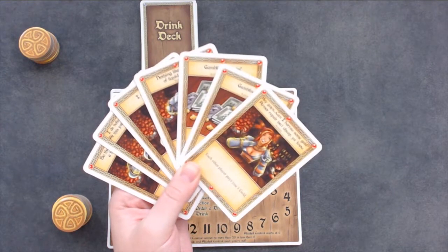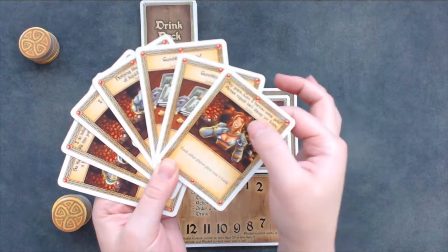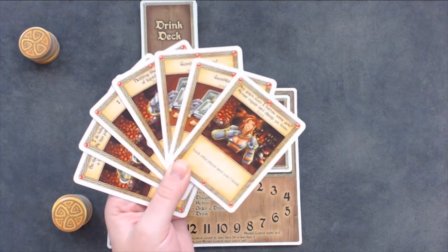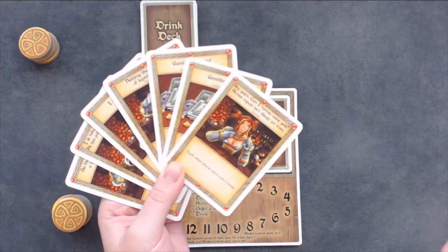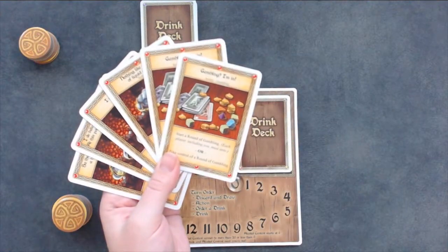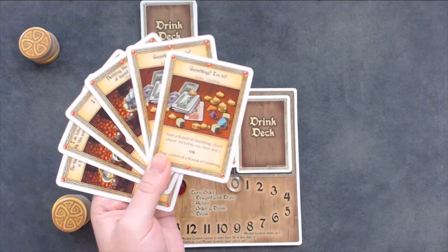In the action phase, you can play one action card. Action cards have the word action listed under the title and above the picture. When you play an action card, read the title of the card, give other players time to respond, then follow the instructions listed and discard the card. If you play a gambling I'm in card, this will start a round of gambling, but we will get to that in a little bit.